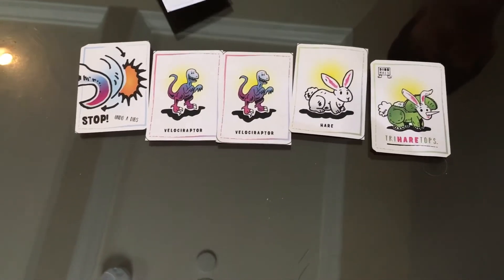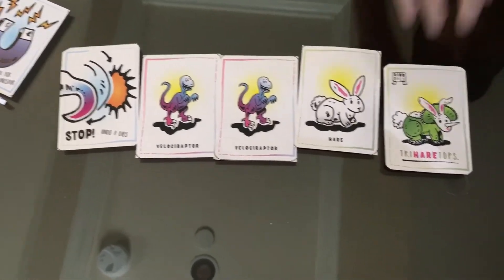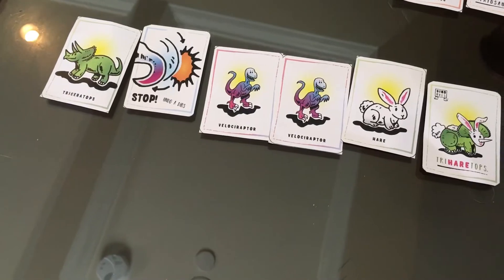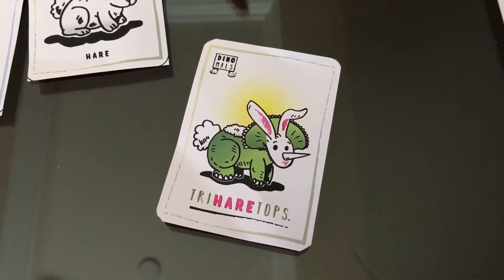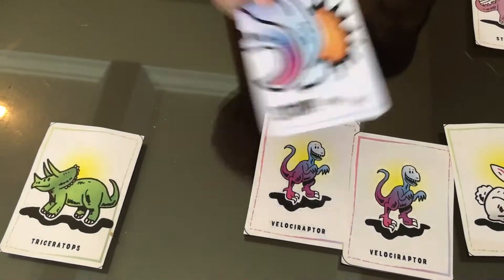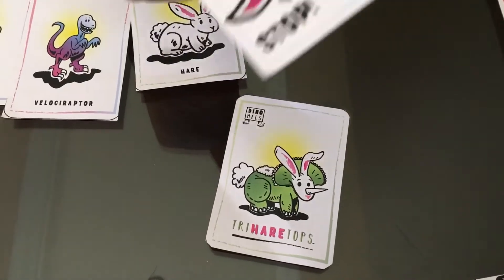Player four draws a card — a Swipe card. Player four says: does anyone have a Triceratops? Because player three has a Triceratops, it must be given to player four, and the Swipe card goes into the discard pile. Player four calls dibs on Triceratops, which means player four must make Triceratops, but none of the other three players can make Triceratops. Player four also has a Stop card, which can undo a dibs. He or she can either later in the game undo someone else's dibs, or undo their own.